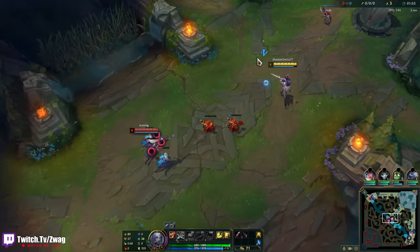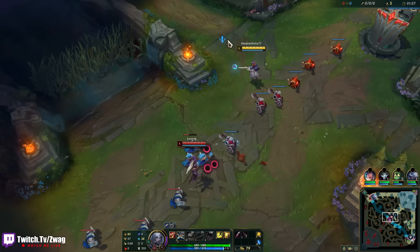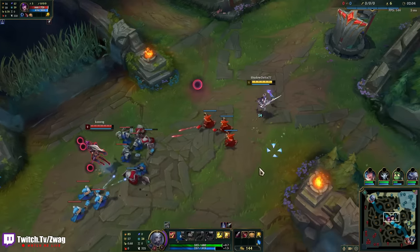We're gonna go Ghostblade, Collector, Axiom Arc, LDR, Bloodthirster — all those items give a ton of damage and they make Caitlyn so strong.